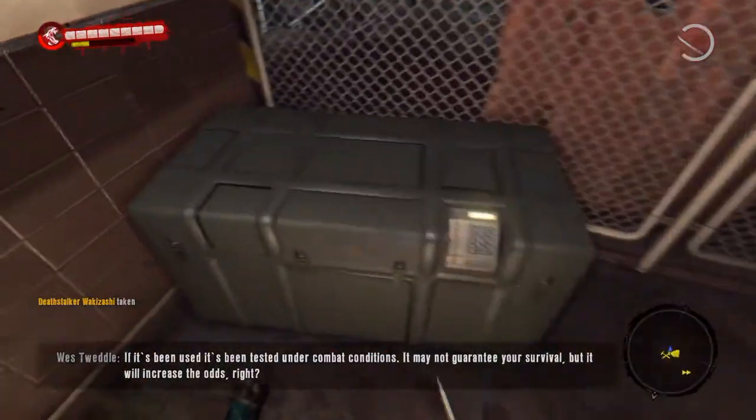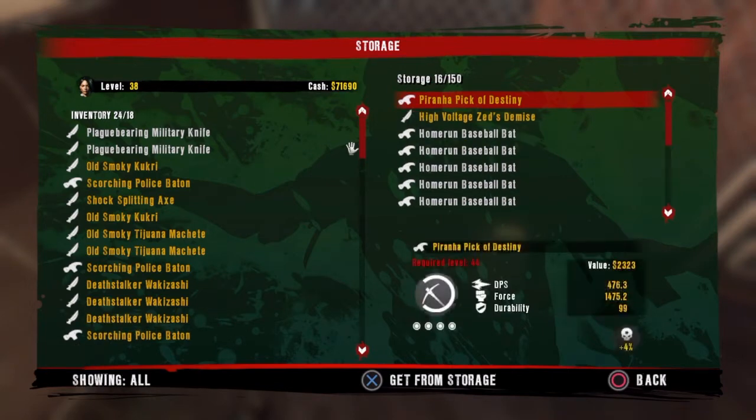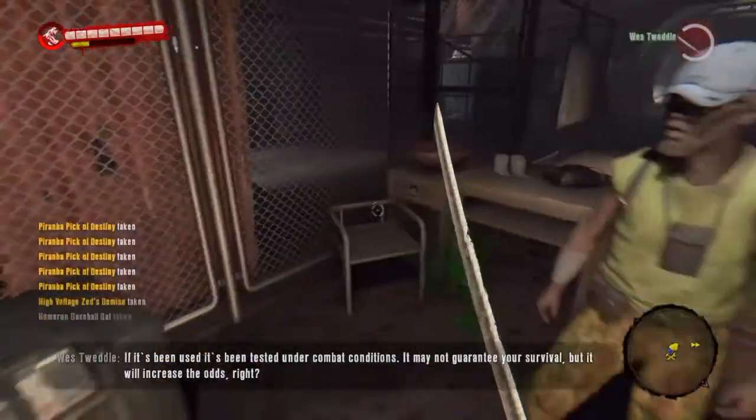And then you go to the storage, if you have extra items in there. It says 20 out of 18, and now I can pull out as many as I want in my inventory, so it's over my max inventory cap. As you can see, it's at 40 out of 18.